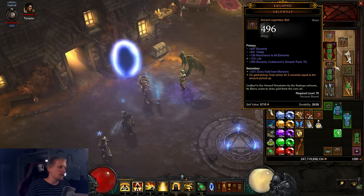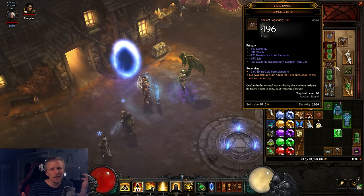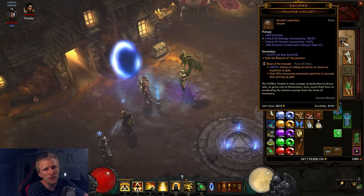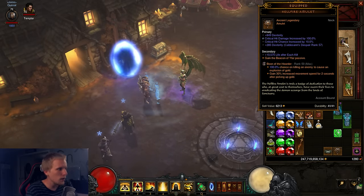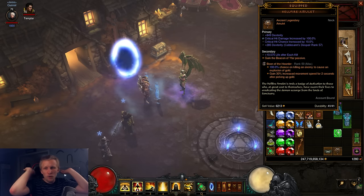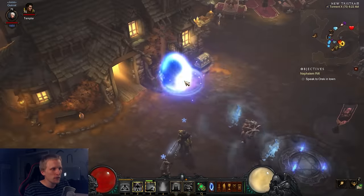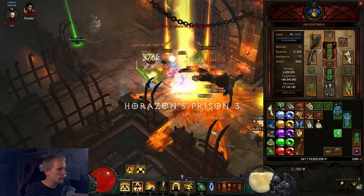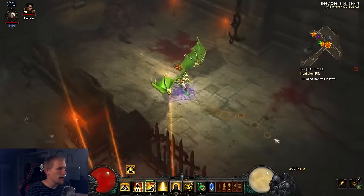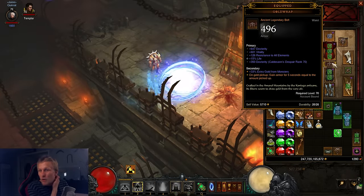We're also using Gold Wrap — on a gold pickup, gain armor for five seconds equal to the amount of gold picked up. In T10 that's a ton of gold because we're using a level 50 Boon of the Hoarder, which gives you 100% chance on killing an enemy to cause an explosion of gold. You kill an enemy, it pops open with gold, you pick it up, and it gives you effectively infinite armor. You can get it to billions upon billions of toughness — you become literally immune to damage. That's what Gold Wrap does and it's overpowered.